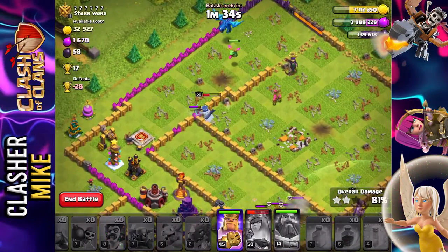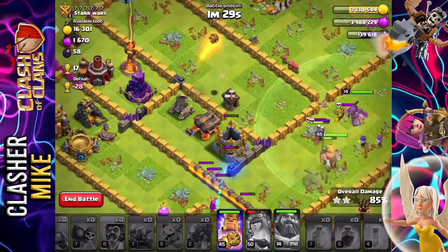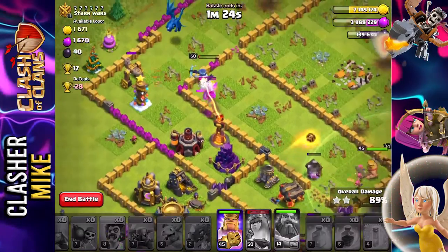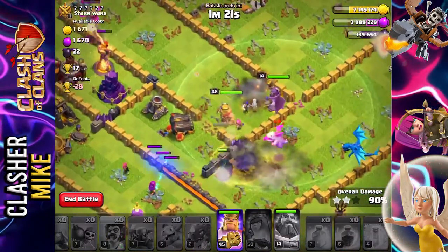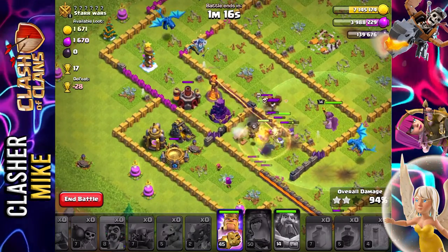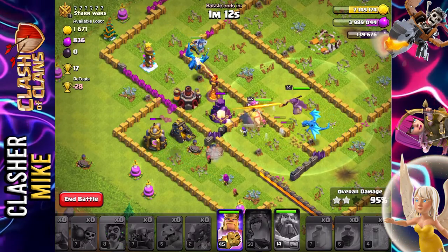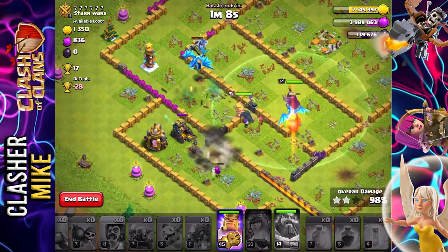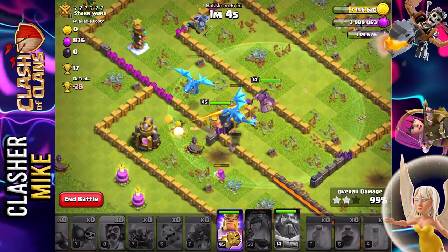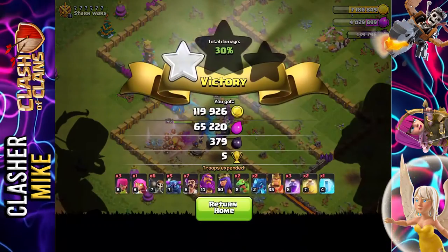We want to get rid of everything we can around this base. The walls are no match — they're such low level. The only thing I'm truly worried about is the single-shot inferno tower. Oh, is it going after my Barbarian King? No, it's going after the electro dragon. That should be okay though — and there we go! Look at this: we still have both electro dragons left. We use our king's ability and just rage him up. Easy peasy, lemon squeezy.